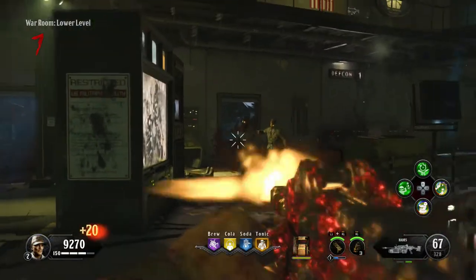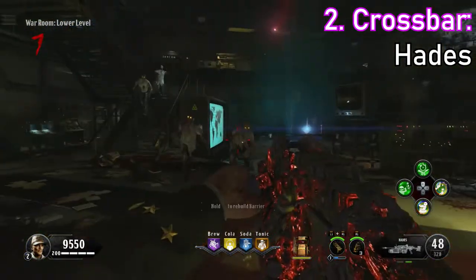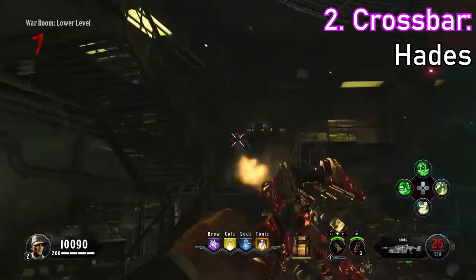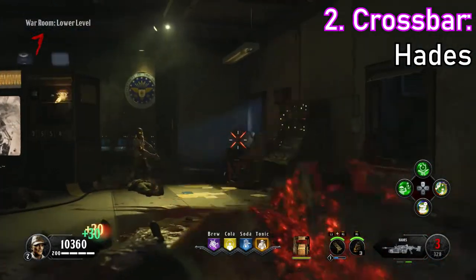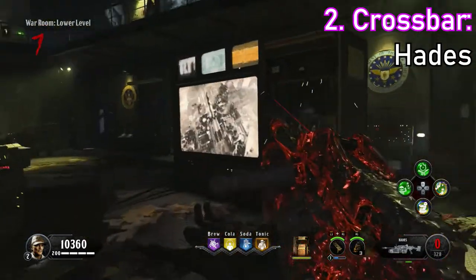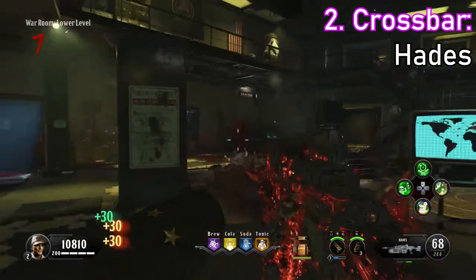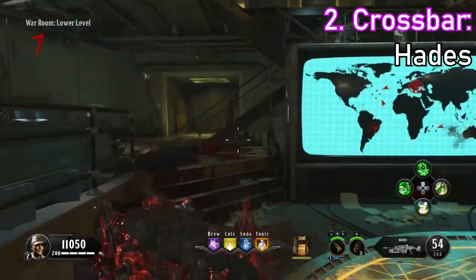Moving on to number 2, I have the Crossbar operator mod for the Hades. The Crossbar replaces your ADS with a zoomed-in hipfire that is honestly more accurate than having a sight on your gun. Plus, you have more mobility when using the gun, making it feel as if you're using an assault rifle instead of a heavy LMG. Combining the extra mobility and the damage that the Hades does is a perfect match, and it comes in at number 2.